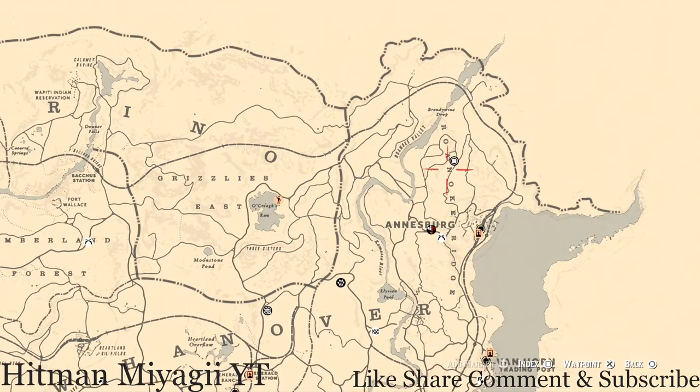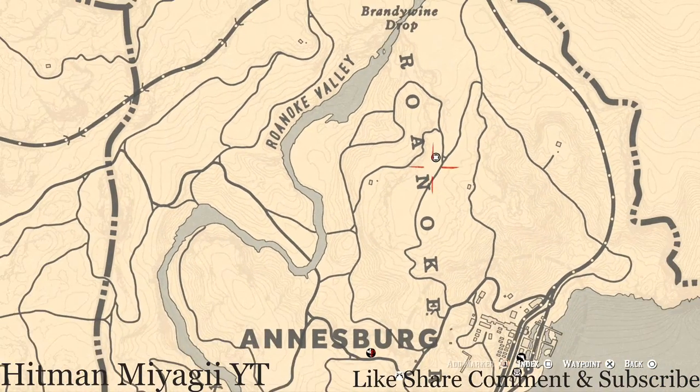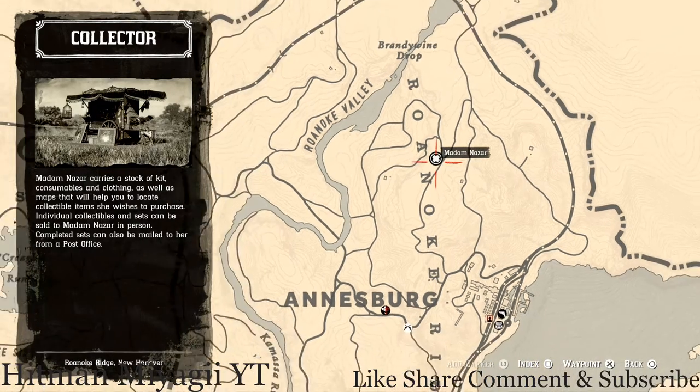She's right above the word Annesburg, between the A and N at this location. You guys will find Madame Nazar. She will be here until 2 AM — that's Eastern Standard Time, New York time zone, East Coast time zone for those who don't know.